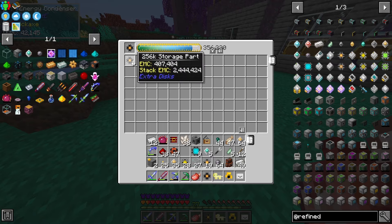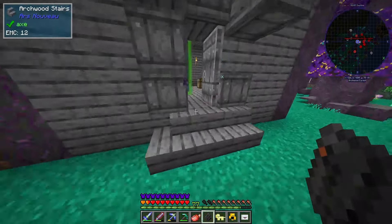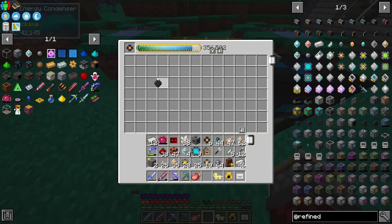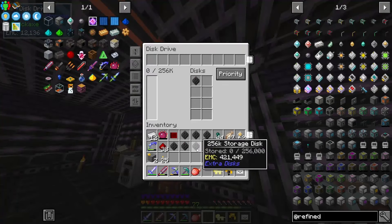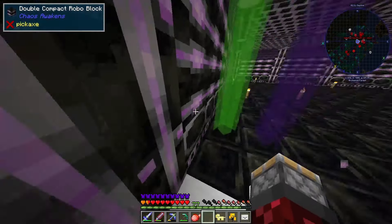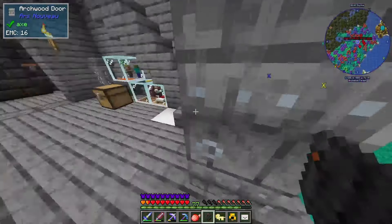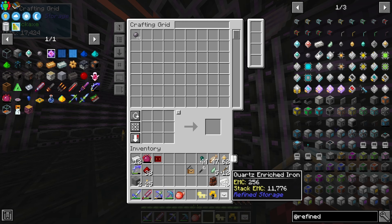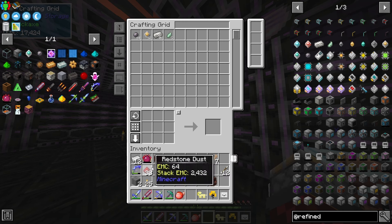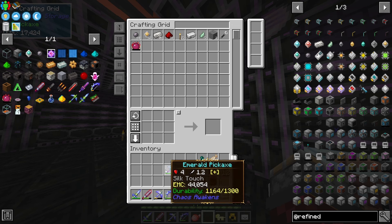Get rid of that and put that in - that's probably gonna be more than enough storage for a while. I don't feel like making a bunch of casings, so I'll just put this in here and throw the rest of those in. They don't stack at all. Time to put it all in - it's gonna be one off... we're fixing that right now. Let's put this bad boy in!